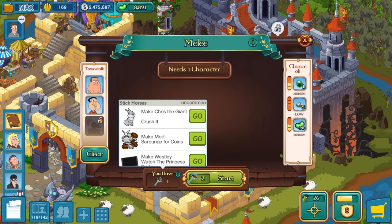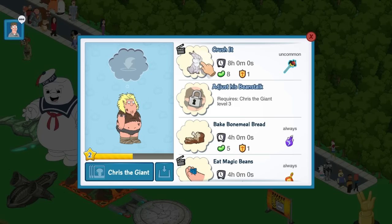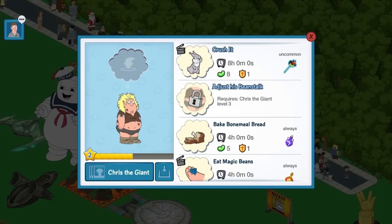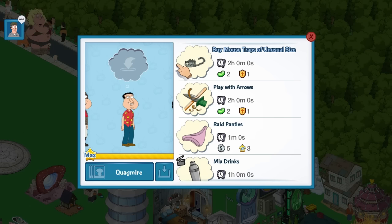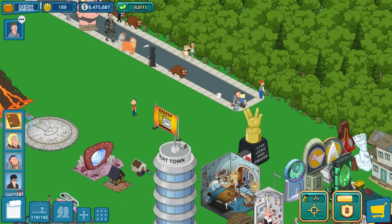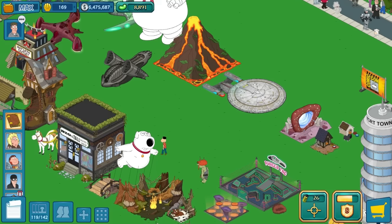I still have to get one more of those Stick Horsies. To get them you need Chris the Giant — Crush It, Morch Garns for Coins which I've been doing, and then recently Wesley as well — Watch the Prince's Bride. We're doing good with the main questline. We just have to get Chris the Giant, the Beanstalk guy, to level three. Then we can finish that quest.